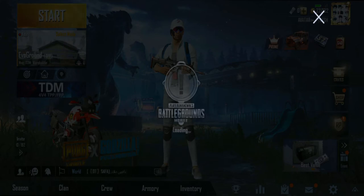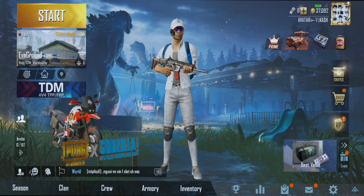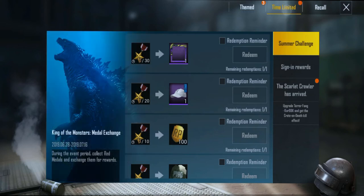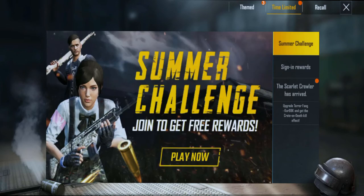The game is open. First, click on the Events, then click on Time Limited, select the second option, click on Summer Challenge, and click Play. Here are the redeem rewards.